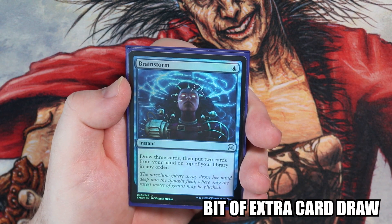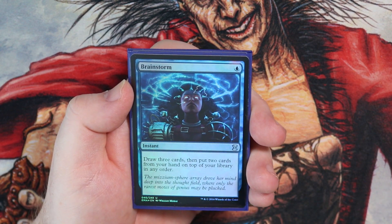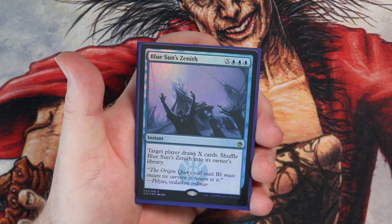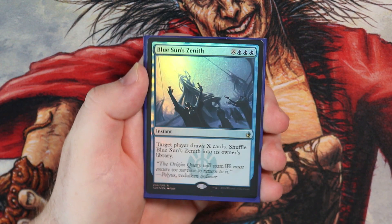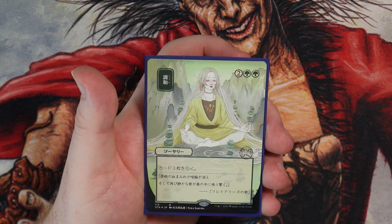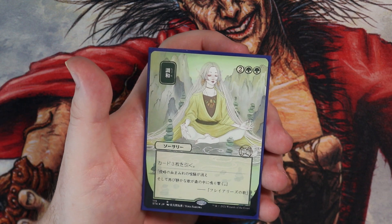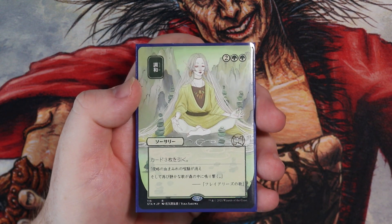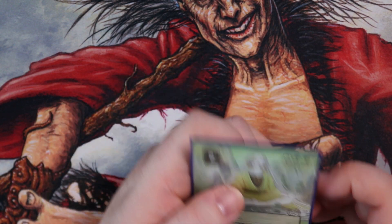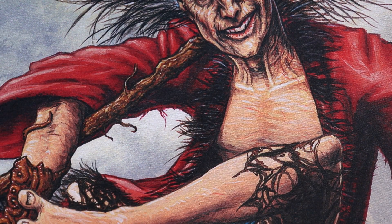Card draw — we do have Tachiova and that's mental card draw, but I've got a nice foil Brainstorm and Blue Sun's Zenith as well, which shuffles back into your library — a foil version of that. And then I have a lovely Japanese etched Harmonize. I just think it's a beautiful art card and it's decent card draw. The pimpness certainly got it into the deck.